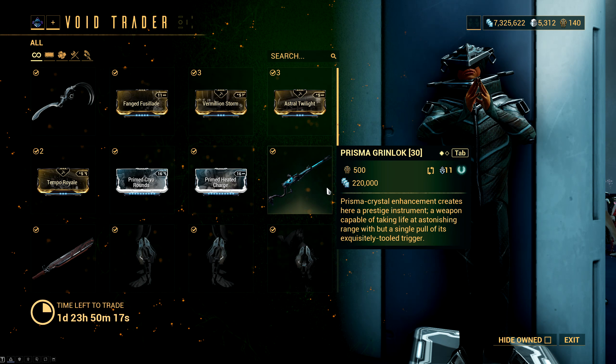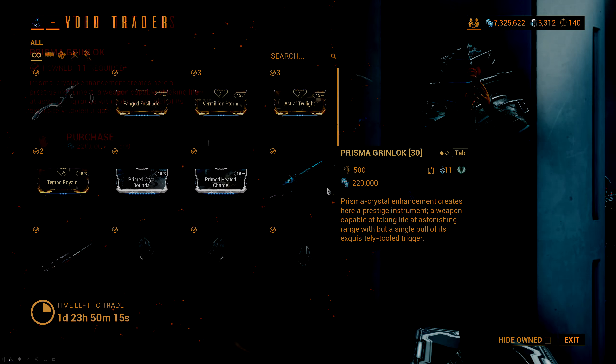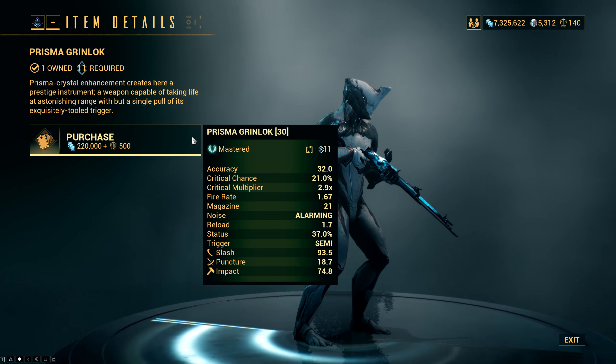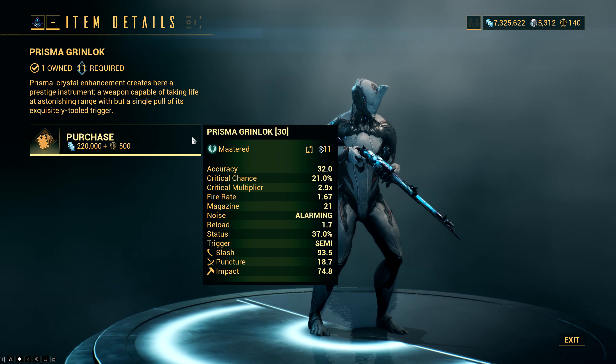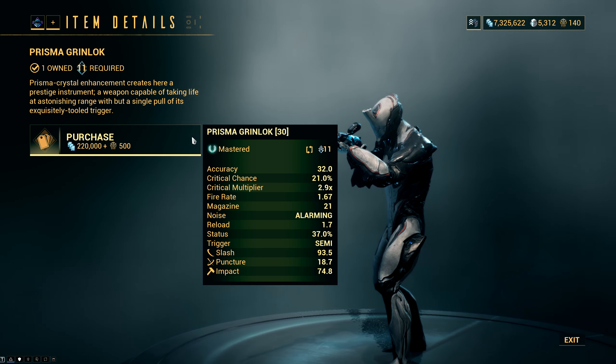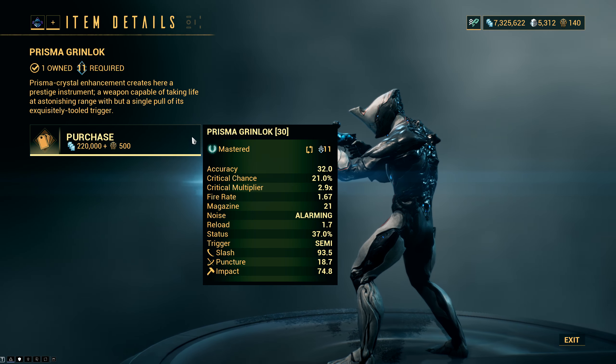Following that, we have one of my personal favorite primary weapons — the Prisma Grinlock, which is a Mastery Rank 11 lever-action rifle. It does a ton of damage per shot, it's very accurate, it does mostly slash though there is quite a bit of impact as well, it has good crit chance, very high crit multiplier, and extremely high status.